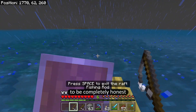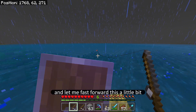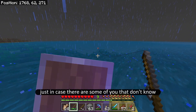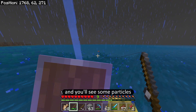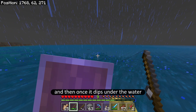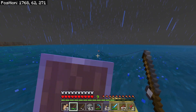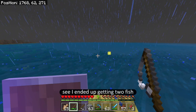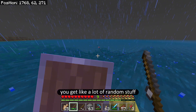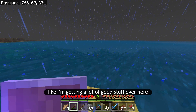Let me put the bobber out. For those of you who don't know how to fish: you shoot the bobber out and you'll see some particles running towards it. Once it dips under the water you pull it back — that's when you know you have a fish ready to be pulled. Sometimes you get all kinds of junk though. I ended up getting two fish but also a bowl in my inventory — you get a lot of random stuff. Just wait for the particles and it does work a lot better while it's raining.